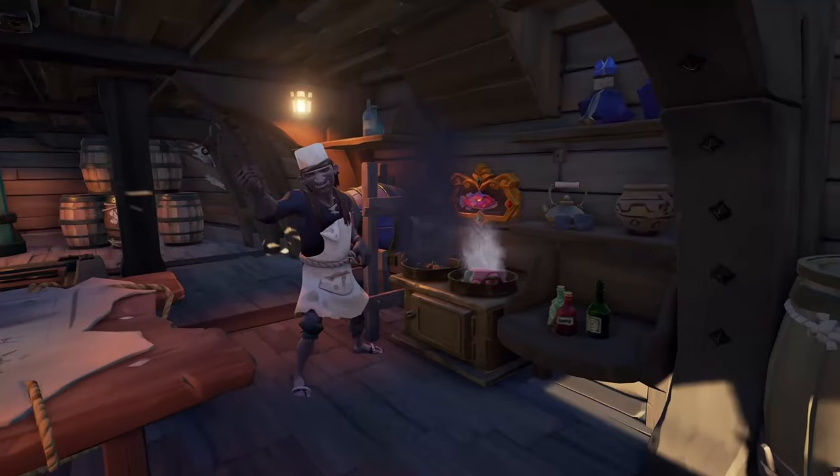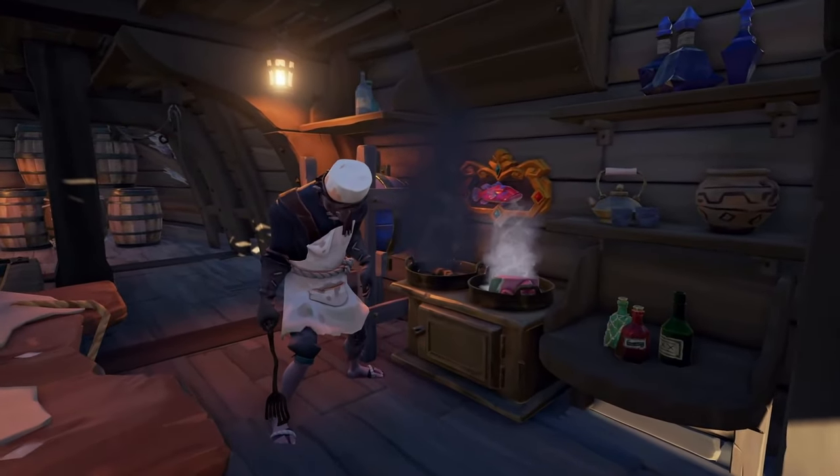When you upgrade your guild emissary flag to grade 5, you will get extra treasure, as shown in the video. If you watched the video, you might have noticed something very interesting: two burners on the stove. If this is in fact two burners on the galleon, this might be a nerf to the brigantine.